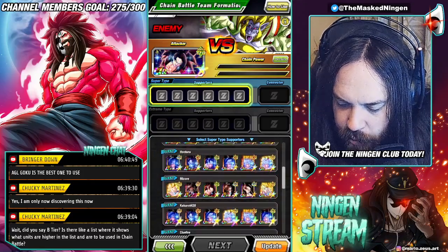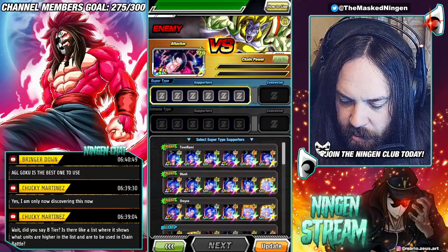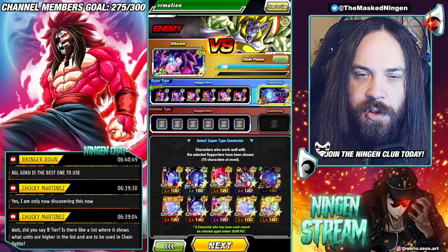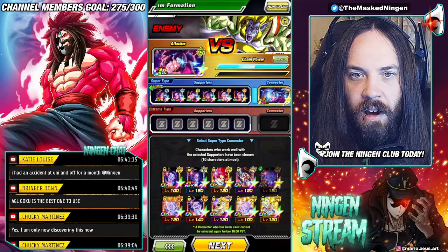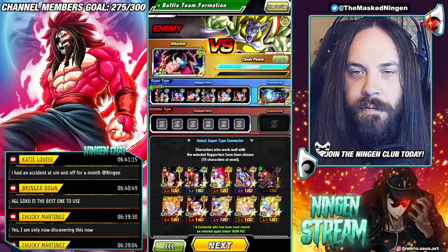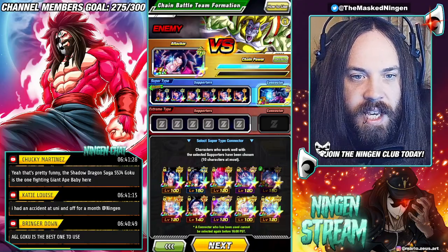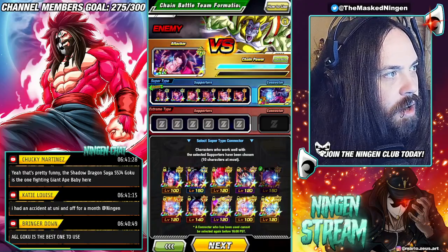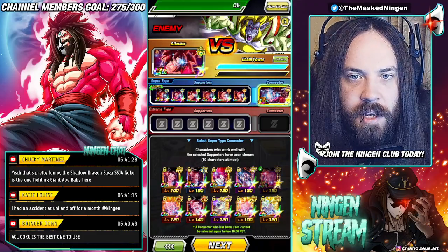Chain Battle is always gonna be one of those things where you're only gonna get the best results if you have friends with all of the units — which is pretty annoying. Not having spare unawakened versions means I only had like four or five Super Saiyan 4s. According to the tier list, AGL LR Goku is S+ and TEQ Full Power Goku is SS, so the AGL one is ranked slightly higher.